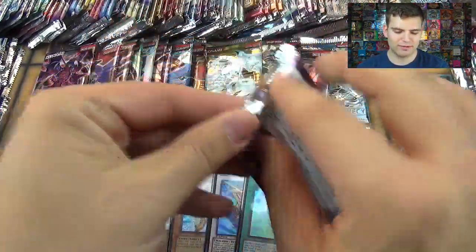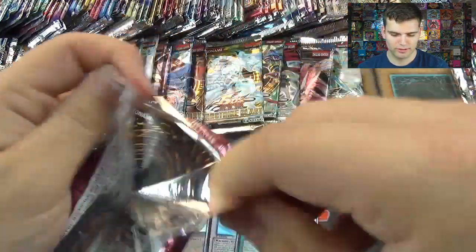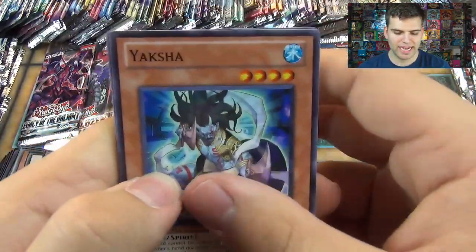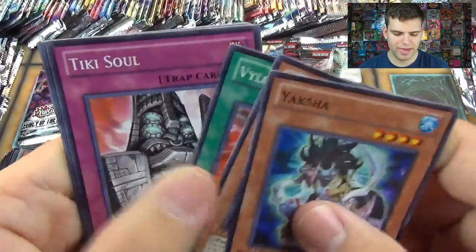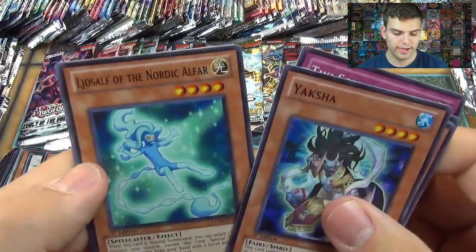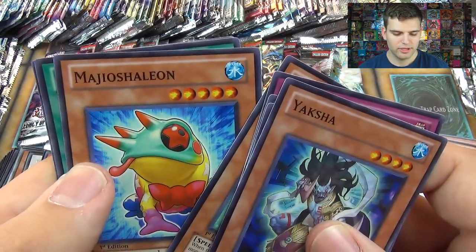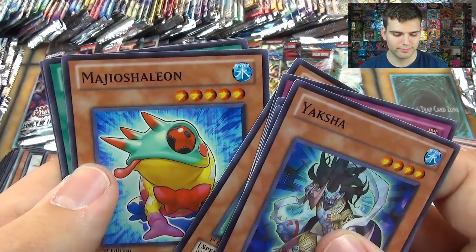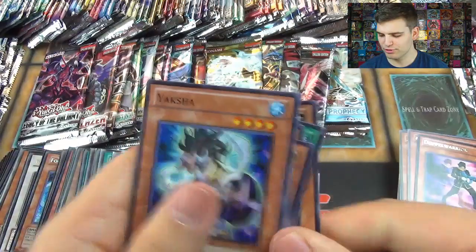Got these packs. Storm of Ragnarok. We have Yaksha, Karkuri Ninja, and Huic, Vailon Matter, Tiki Soul, Doppel Warrior. The Nordic Alpha, Magish Shalium, Resonator Engine, and another Kogamusha.